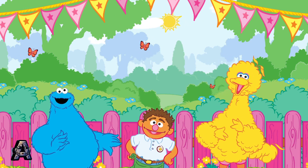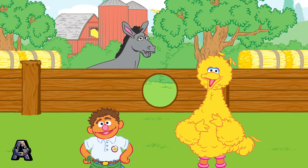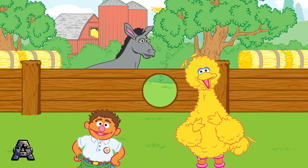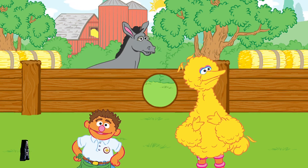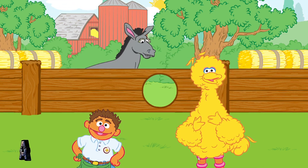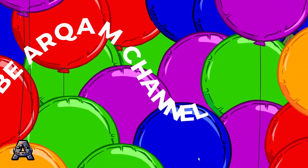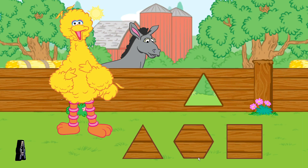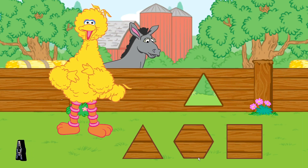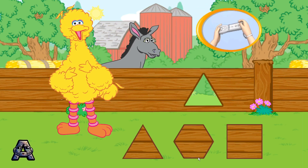Uh oh! It looks like there are some holes in the petting zoo fence! Will you guys come help me? Okay! I see what happened! That bad donkey kicked some holes in the petting zoo fence! Good thing I have these patches to fix the holes! Don't worry, Chris! We'll help you! Thanks, Big Bird! Let's patch the holes with the right shapes! Find the shape that matches the hole in the fence! To choose a shape, tilt your Wii remote back and forth, then press the 2 button!